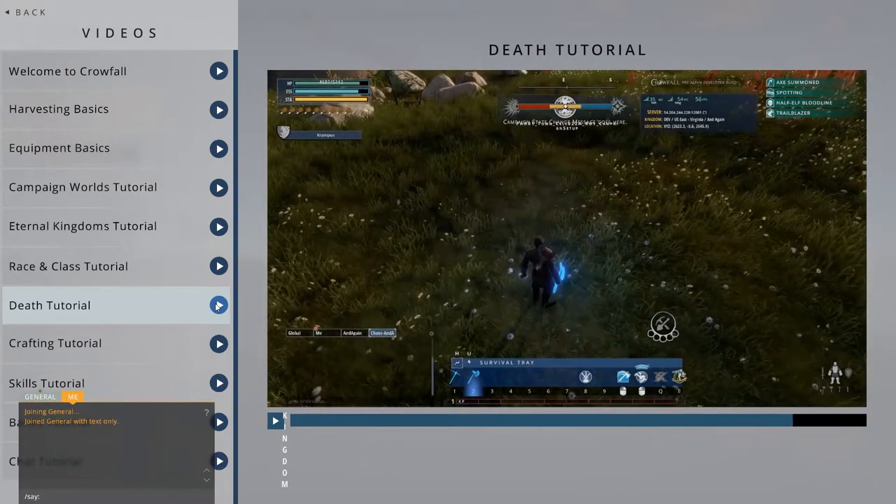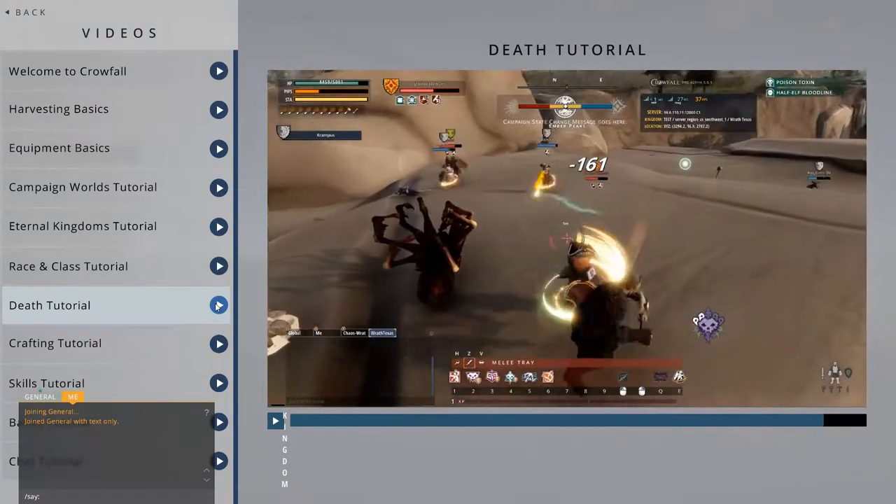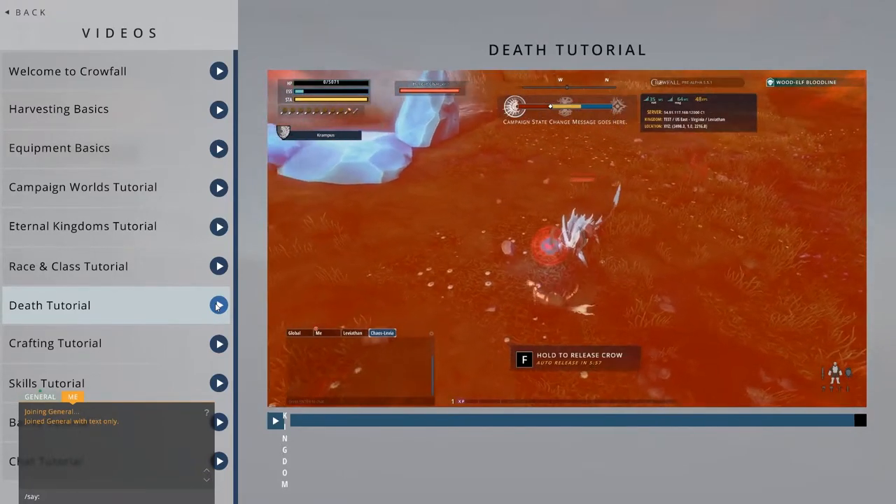This option is a last resort if you feel you cannot safely reach your cairn. Death is an integral part of existence in Crowfall. From hardened veterans to fresh-faced newcomers, from the warmongers to the pacifists, death visits us all eventually.